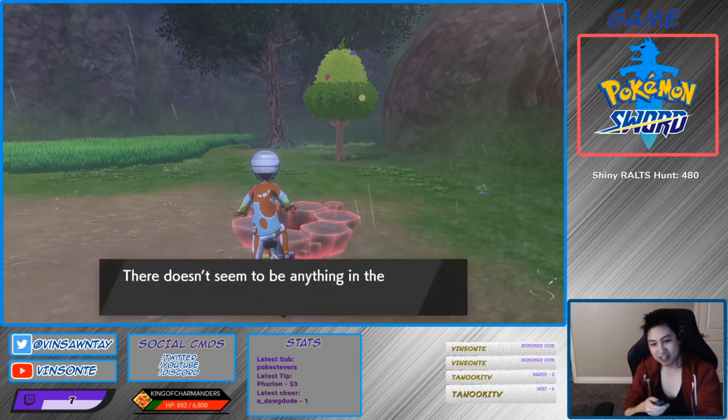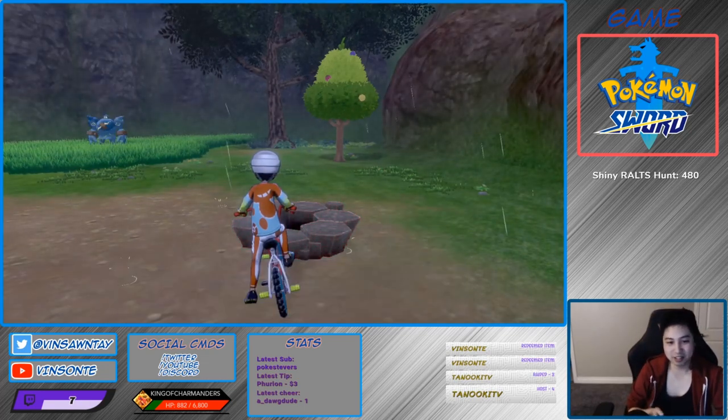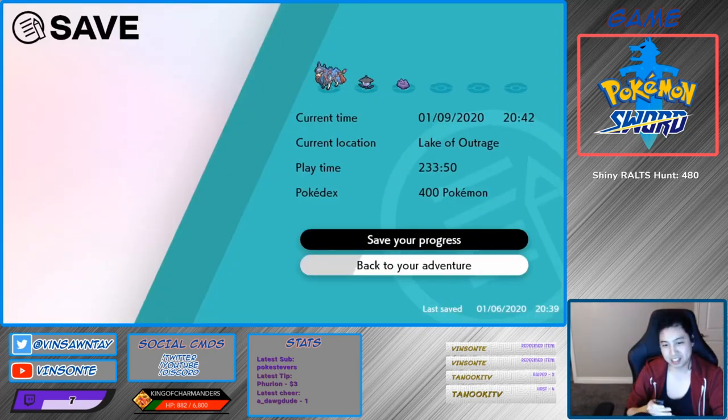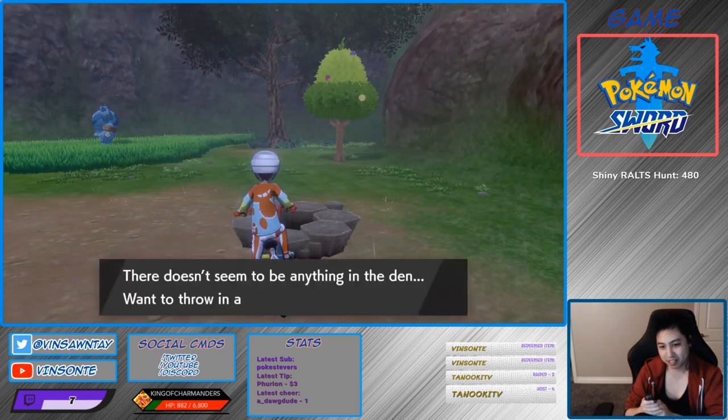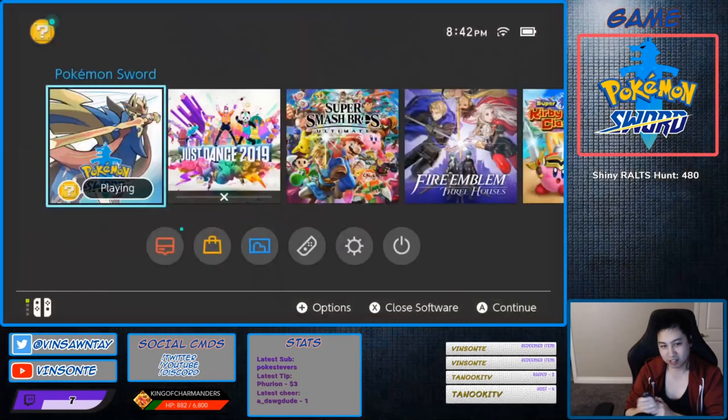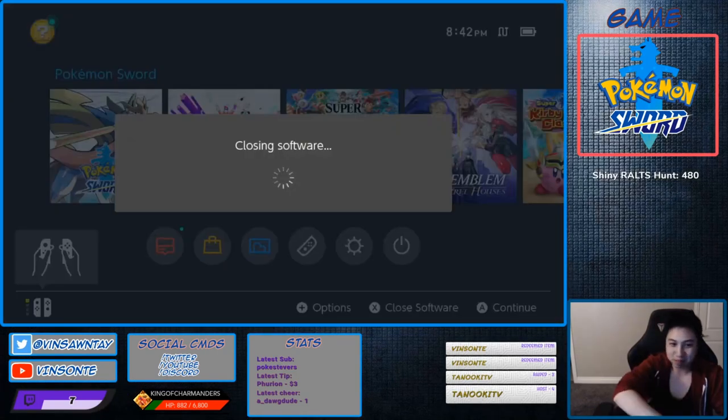You want to save in front of this den, so you can do the trick where you press Home. If it's not a purple beam, you restart. You keep doing it until you get a purple beam.